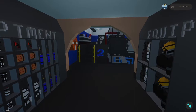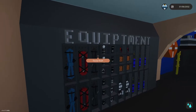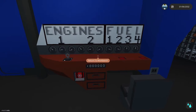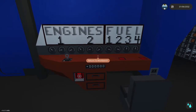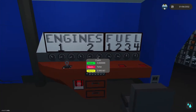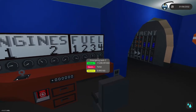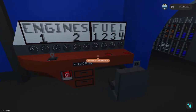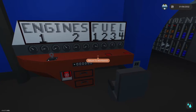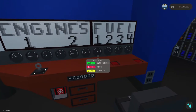Moving on, we do also have an equipment storage space down here in the engine room for whatever you might need, and a ton of different dials giving us engine RPM, temperature, and the clutch values, as well as the four different main fuel tanks. There is also a super-emergency fuel tank in the front of the boat, but I left it at zero because it weighs down the front a lot.